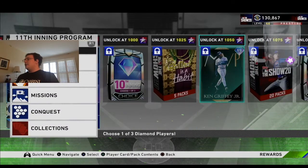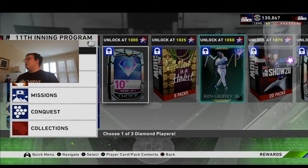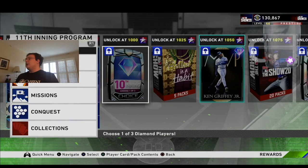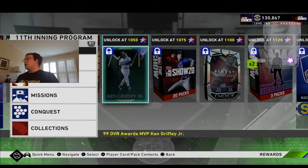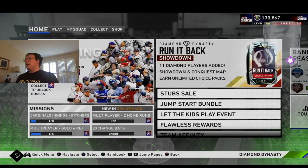For the 10th inning, you get McKenzie, Gorge, Kiner, or Miller. I'm surprised you don't get the big boss for the 10th inning. And then last but not least, you get this Griffey card. So far I'm hitting .212 with him, so I'm going to lock him in.